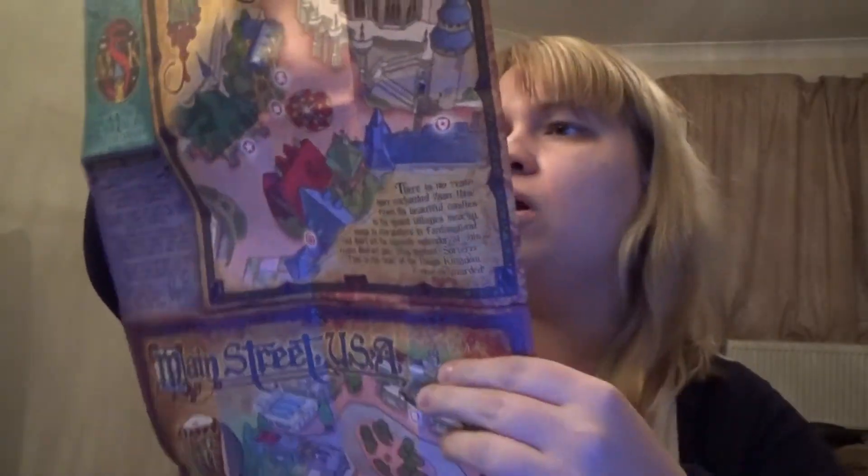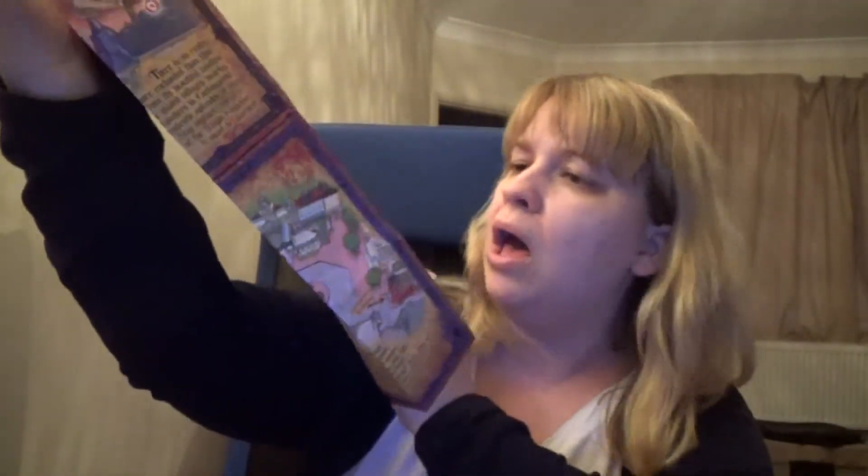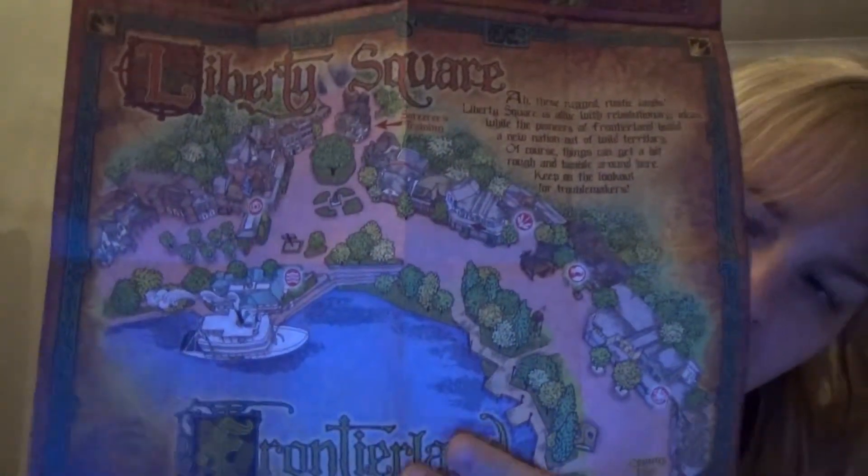Once you find one portal, it will lead you to other ones. It's kind of a bit of a scavenger hunt, so it's very interactive. All the portals will be within one land — so all the Fantasyland ones will be together, all the Adventureland ones will be together. They're each a little kind of game. I used to have a previous similar one at Epcot. So here's some map — that's Fantasyland, one for Main Street, one for Adventureland, and one for Liberty Square.